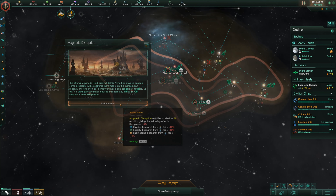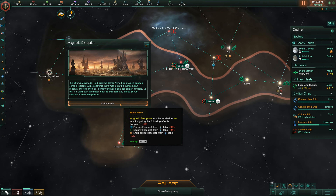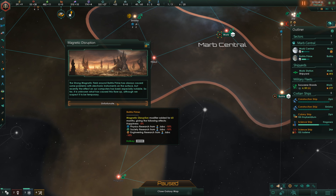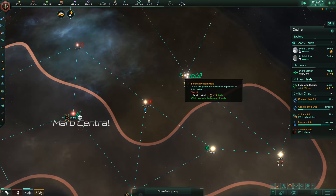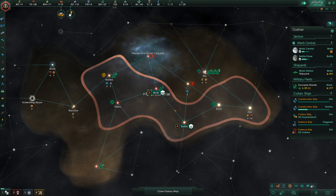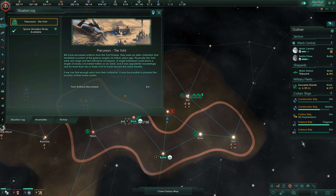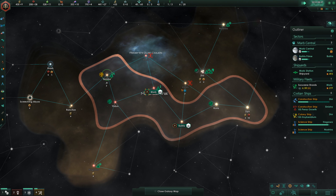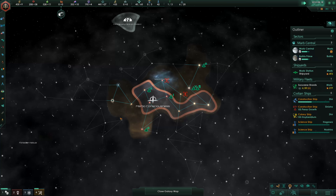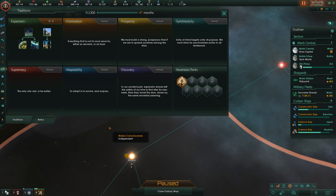Oh, that's a bit unfortunate — Magnetic Disruption modifier. It's not on my homeworld though, just on my second planet, for 60 months. We'll deal with it. We almost got the big Tundra planet — just need to finish the outpost. Let's keep surveying in this general direction; I still haven't found any neighbors. And now we can finish Expansion.